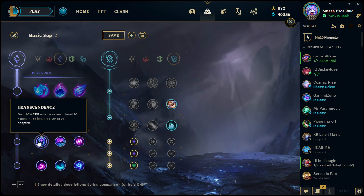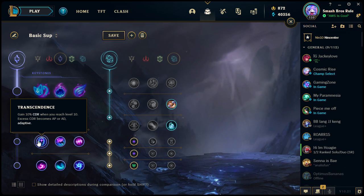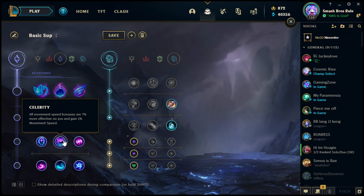Second row in Sorcery: Transcendence — 10% CDR when you reach level 10, and any excess CDR over the cap becomes AD or AP (adaptive). The cooldown reduction cap is 40%, with one rune that lets you break it to 45%. Once you're level 10, boom — there's your 10% CDR. If you don't build any cooldown reduction items, this is 10% CDR you just have after level 10. If you somehow hit 40% CDR before level 10, the excess converts to bonus adaptive damage.